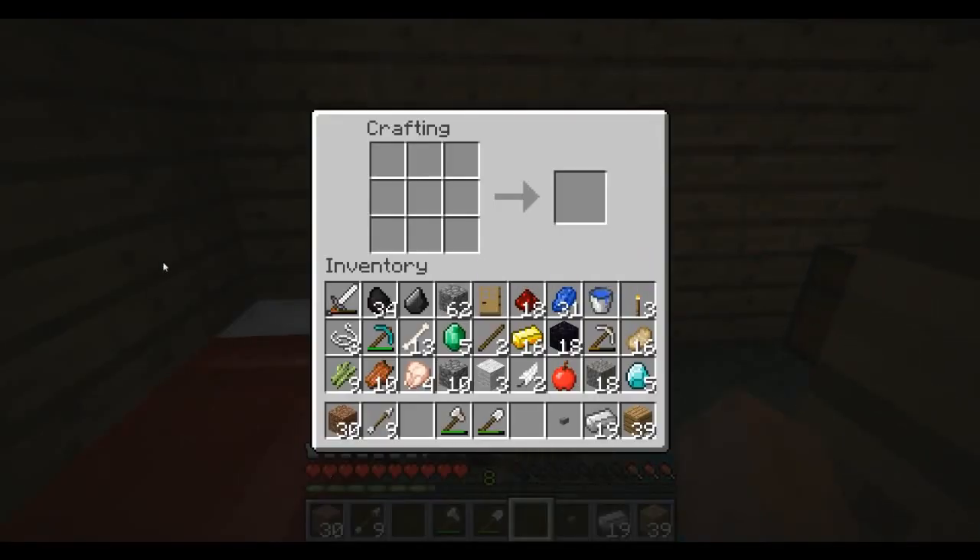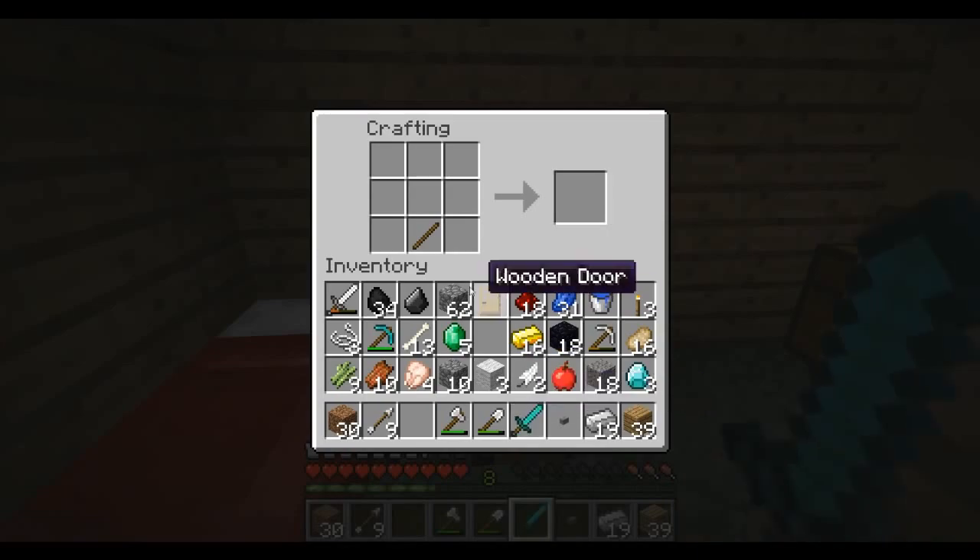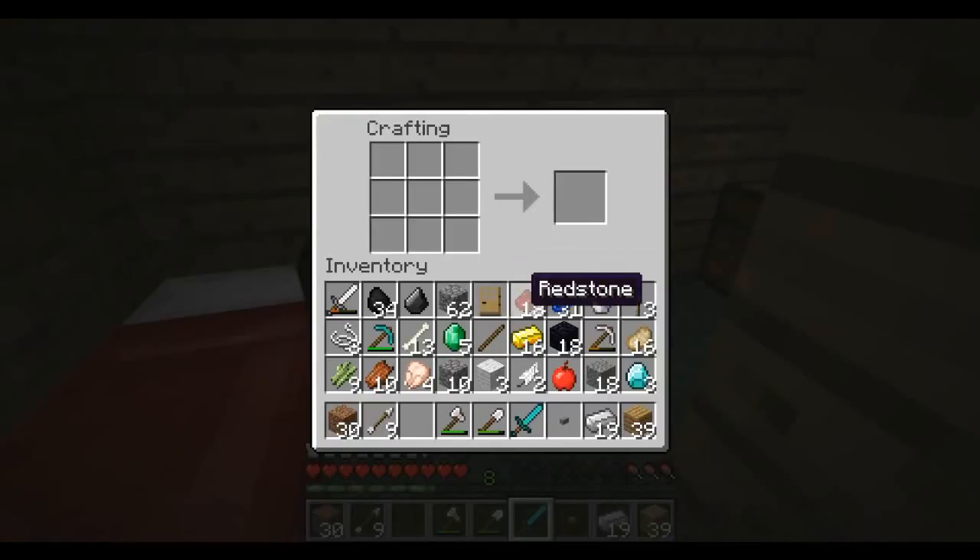But we have a bunch of stuff to do guys. First I want to make a diamond sword. We got five diamonds and I'm gonna save them up for the really good armor, but first I think we need a sword. Plus we can kill stuff so much quicker. Also, we should probably get another chest here.